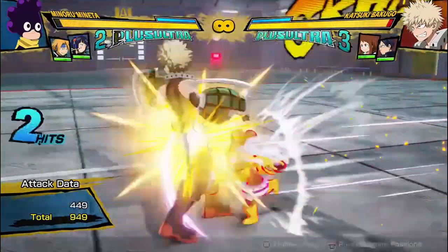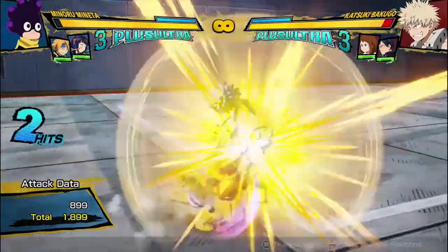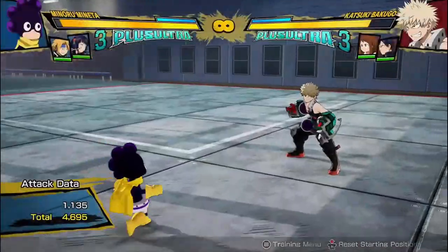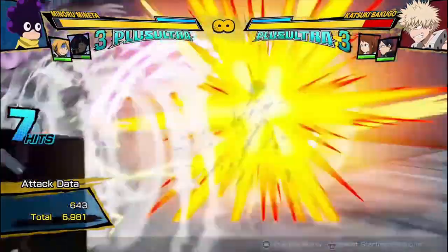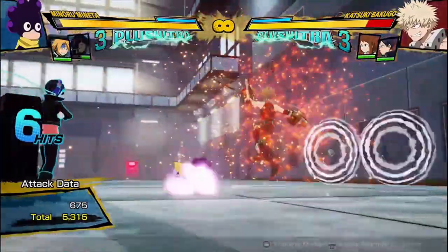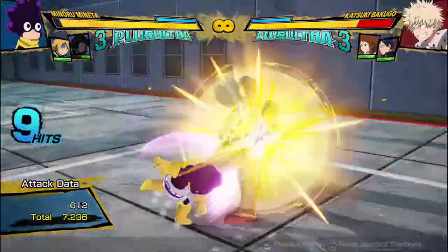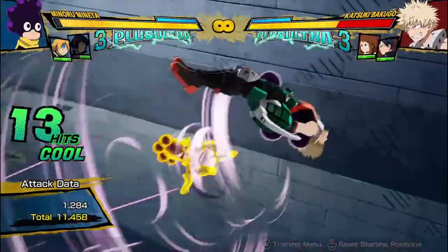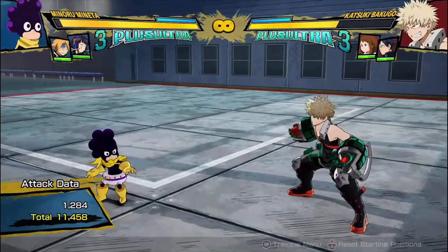Obviously all of his combos can be a little bit more damage if you do the red attack at the start. Now I want to talk about sidekick combos — I don't usually cover these but with Mineta I feel like they work pretty well with him. A meterless combo you can do with Mineta looks something like this, and then he's getting really high damage for a no-meter combo — that was zero dash cancels and 11,500 damage. And if you wanted to add a dash cancel, it would do even more damage, and that wasn't even a meaty blow so you can extend it further.